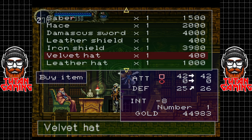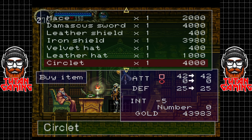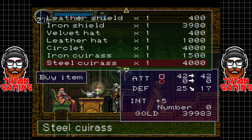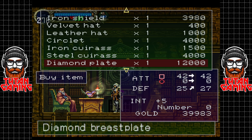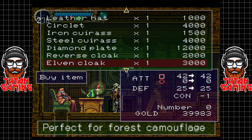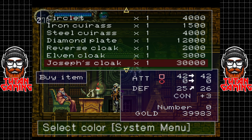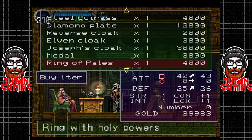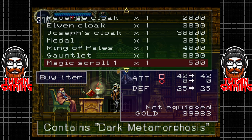The velvet hat, the leather hat - these drop our initiative down so I'm not a hundred percent sure they're worth it. The circlet - again they drop whatever that is. That puts it up, but we already have the iron caress, we don't have the steel caress. The diamond plate might be worth it. Reverse coat, elven cloak - Joseph's cloak, select colour, system menu, medal. That just buffs our abilities. Ring with holy powers, gauntlet attack plus five which is probably quite nice.